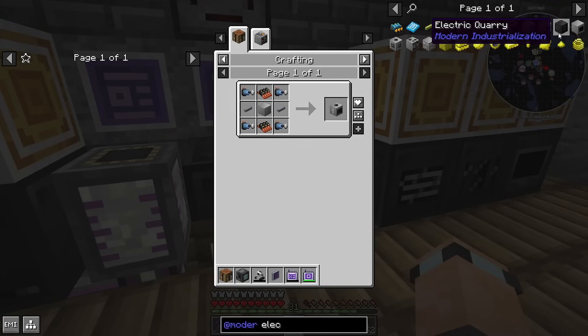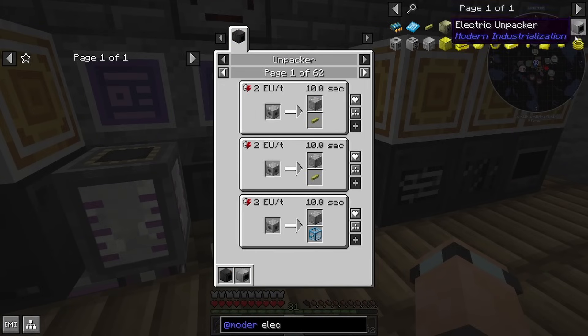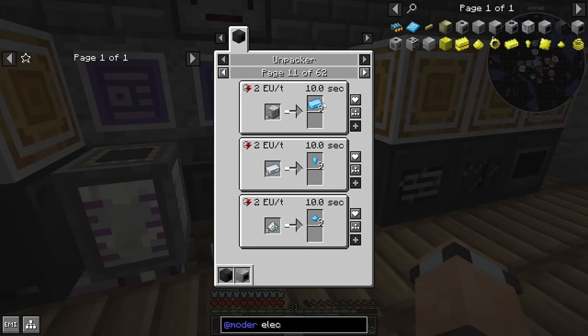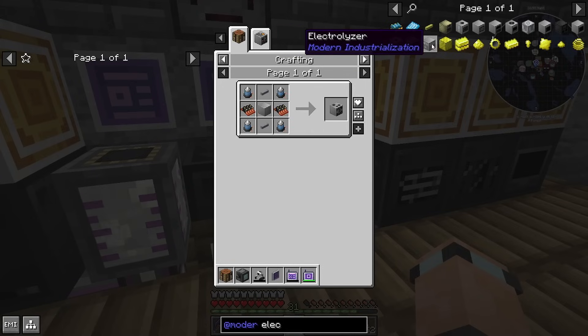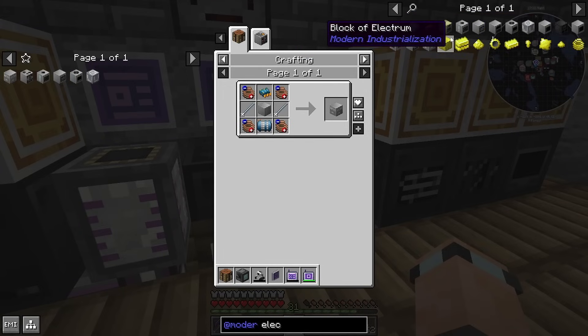We're going to start off just by getting all of the electric stuff — replacing the things we've already got. There is a quarry, though I don't know if we need it because we've got the digital miner and bees. Instead of doing any of that we could just set up some bees. We don't need the unpacker. Wire mill and — oh we might need this new one. One, two, three, four — we don't need the furnace, so that can replace the furnace. Five, six — I think that's everything.